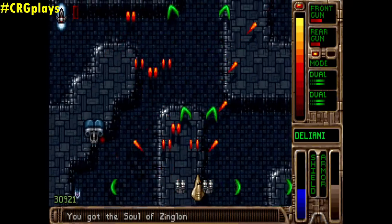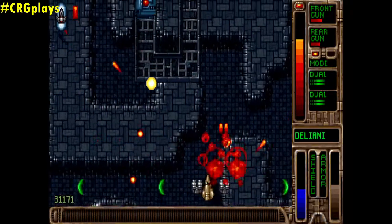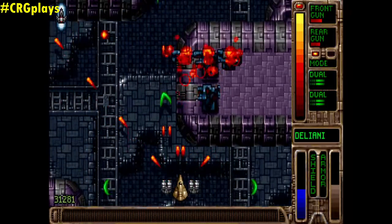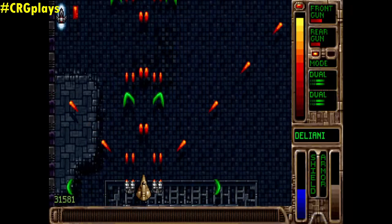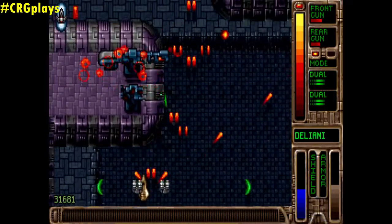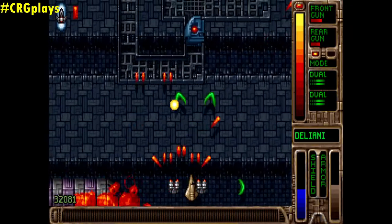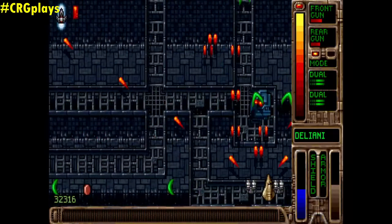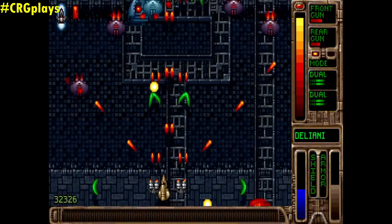The soul of Zinglon — and what exactly does that imply? I've heard this music before. I got this famous soul or something — I assume that's what it is, right at the top of the screen. I guess it's a bomb of some sort, but I don't know how to activate it.